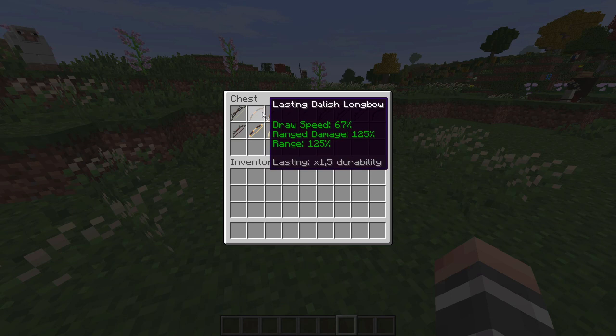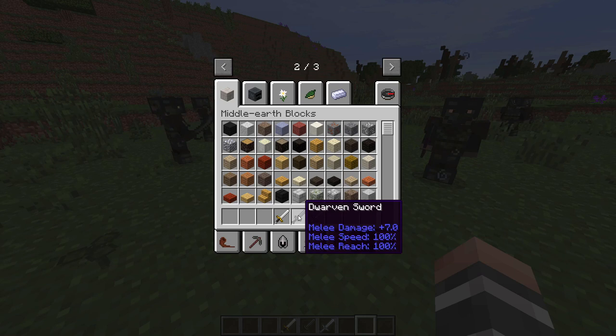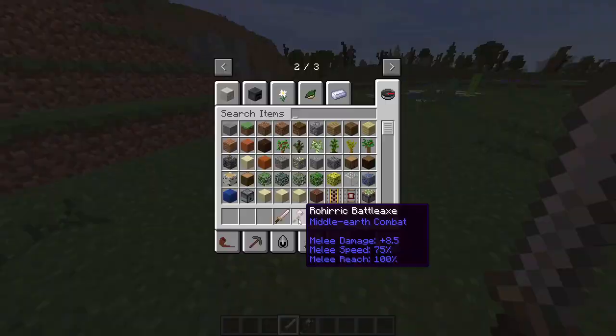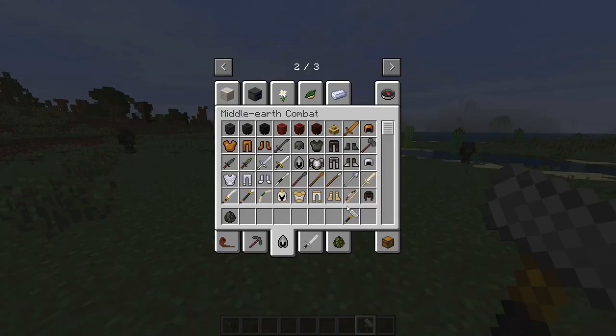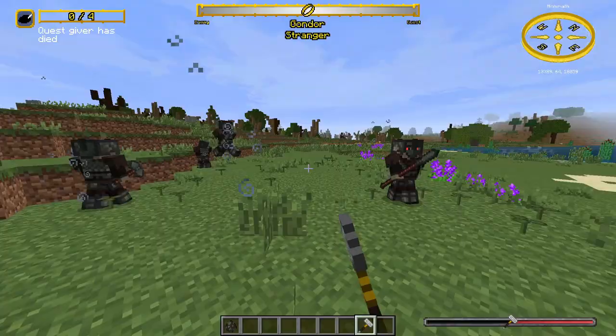Now let's talk about weapons. Some weapons are different because they come from different factions and are made from different materials, so I'll talk about the average weapon of each kind. Swords deal 6.5 or 7 damage and their speed and reach are normal. Battleaxes deal 2 more damage but are slower than swords. Hammers also deal 2 more damage but deal 1 knockback and are significantly slower than swords. Pikes deal the same damage as swords but can reach twice as far and are twice as slow.